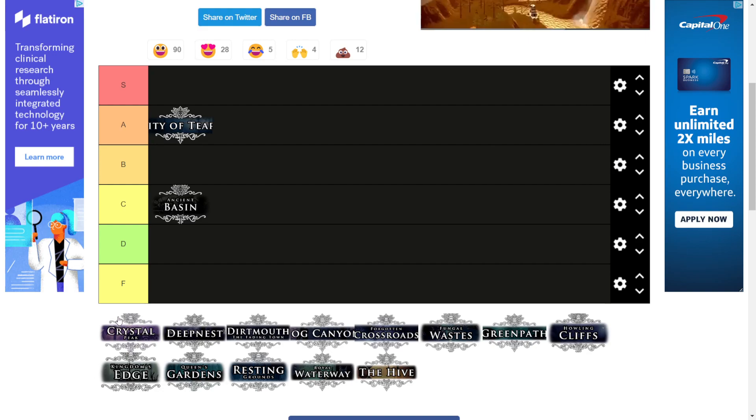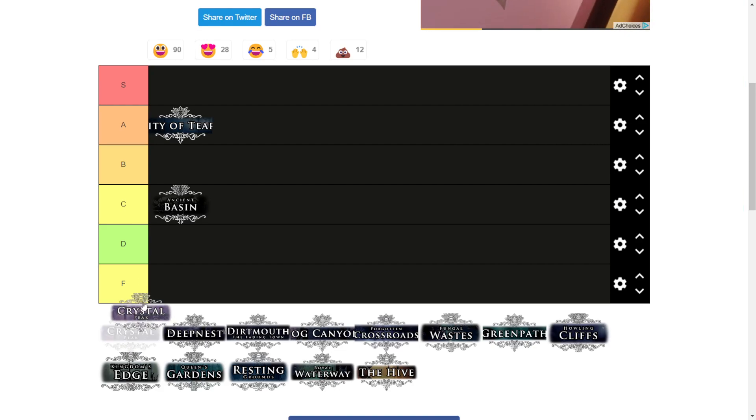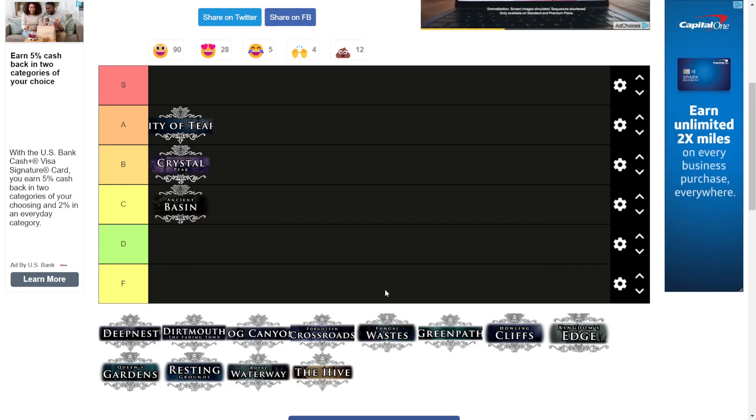Crystal Peak — I was dreading this one. It's a really cool area with cool atmosphere and great colors, but it sucks. The miners aren't exactly the most fun fight — the pickaxe swing is way too accurate for my liking, and I'm not really a fan of lasers. The Crystal Guardian is a very fun boss but it's still fairly simple — it's only fun because of how easy it is. Even though it's insufferable, I think it gets a low solid B tier.